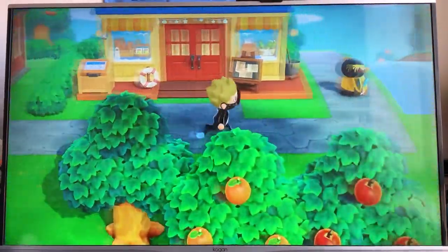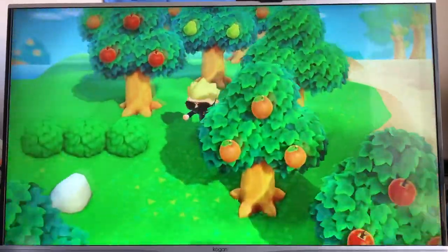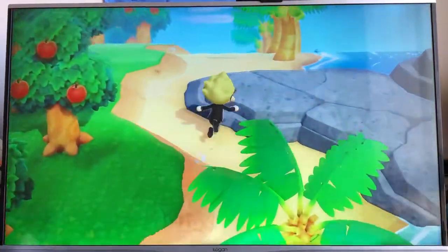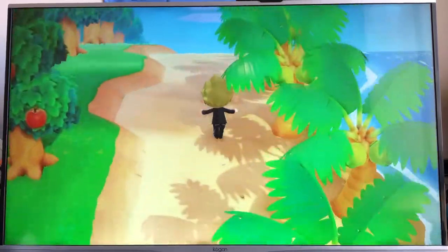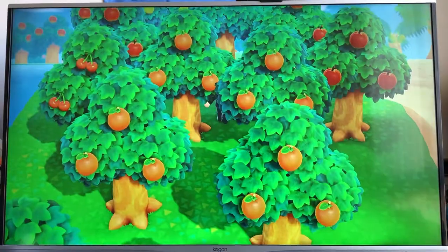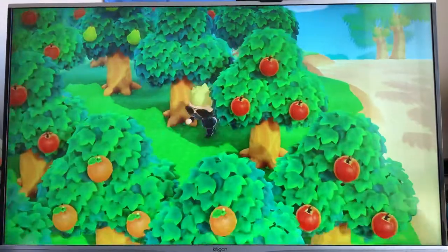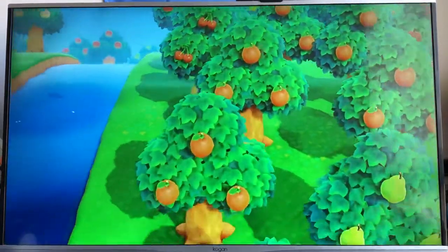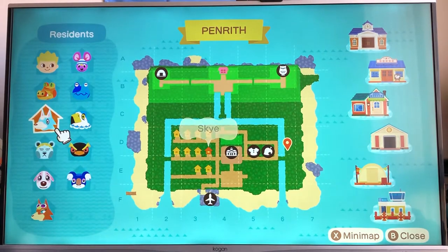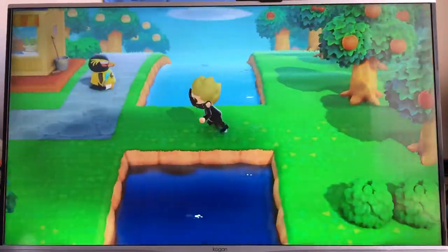Moving on — on this side I haven't done anything yet. I'm going to plan something on that soon. It's all fruit at the moment because I'm trying to farm fruit and money. By the way, I've got all palm trees here as well — all coconuts in each section. This side here is not really workable yet, but we'll get through that soon. Both of these sides are just fruit trees, so it's not really worth showing.